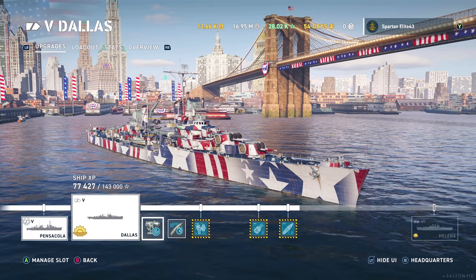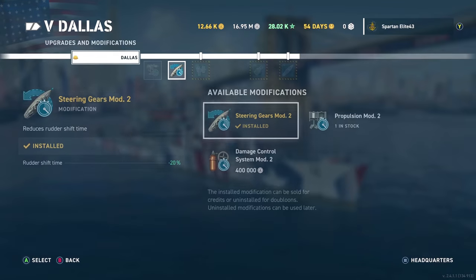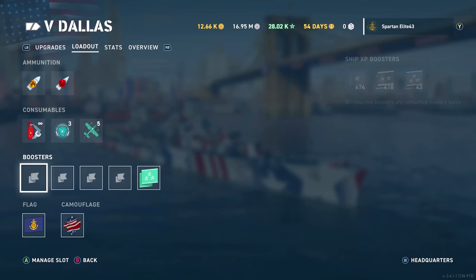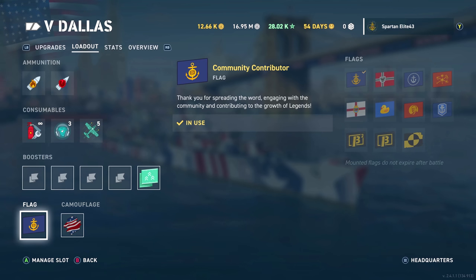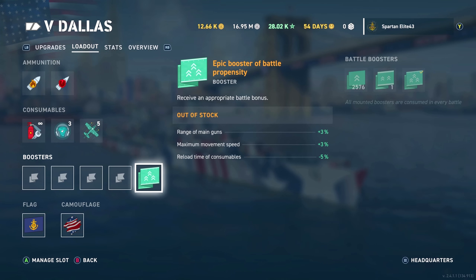As you can see, we've got Aiming Systems Mod 1 and Steering Gears Mod 2. We are fully upgraded with the American camo on there — the red, white, and blue camo — because it's fantastic. We've also got our community contributor flag and we are running the extra Epic Booster, so keep that in mind.